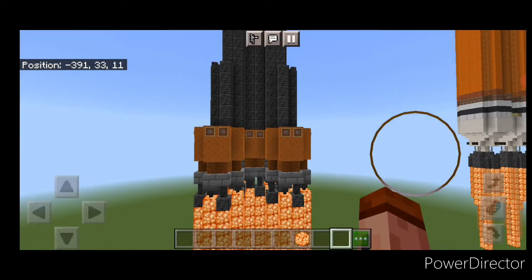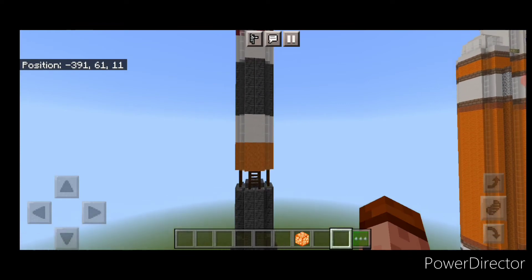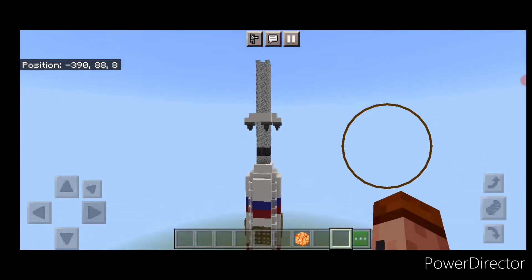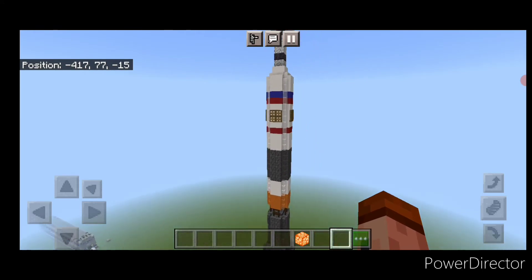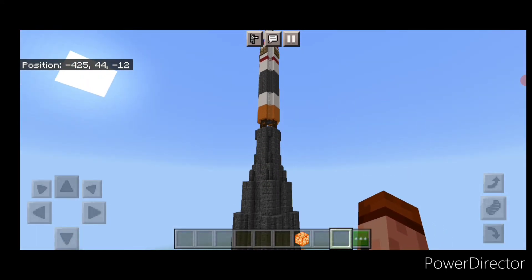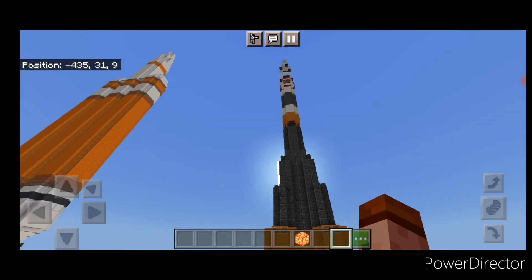Hello everyone and welcome to French Fried Trains. Today we'll be doing something a little different and we're going to be building another rocket. We're going to be building this Soyuz rocket in flight, and it's pretty big so it's hard to get the whole thing in the shot at once, but this is what it looks like. Let's get right into the build.